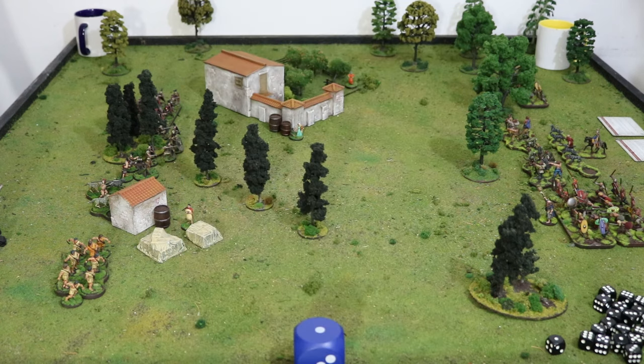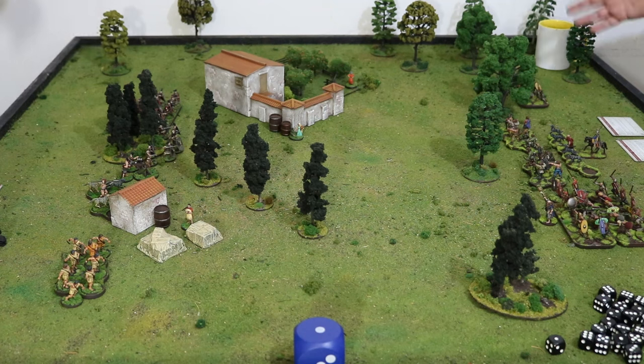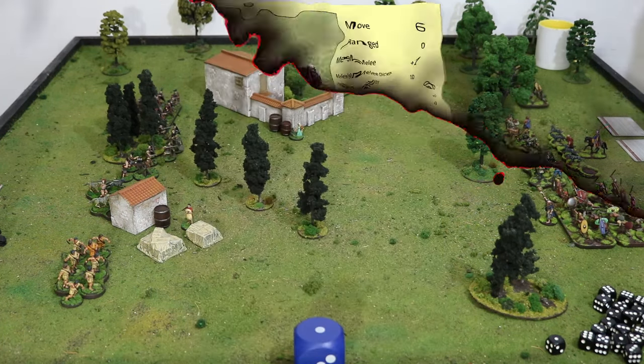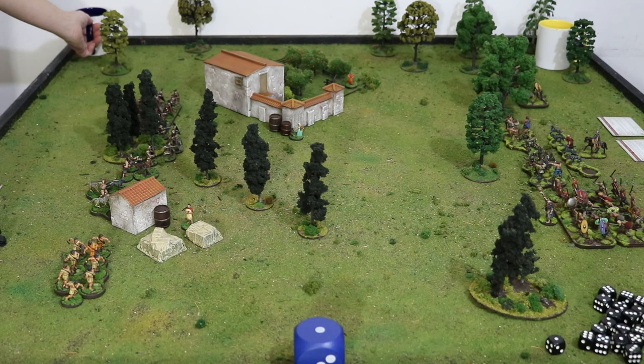Characters act at the same time. New things for this game: we had a poll ages ago about what we should name my replacement druid, because Viagrix died - tragically, he was bullied to death. So he is now called Catastrophics, which is a slightly Gallicised version of Josh Wood's suggestion. Thank you for that, Josh.